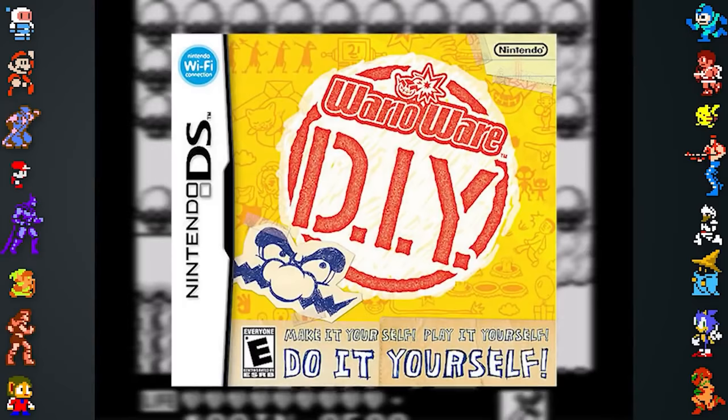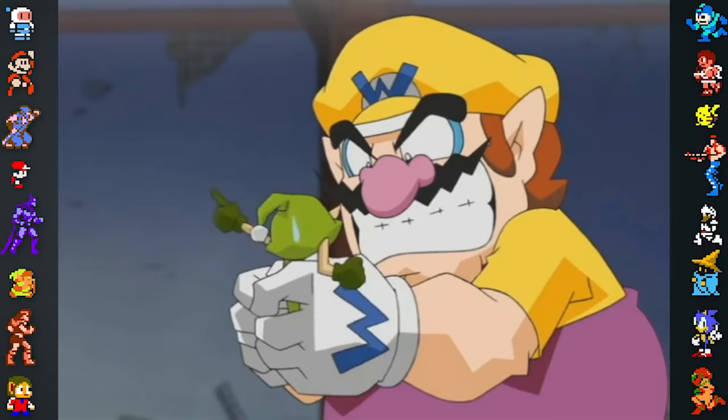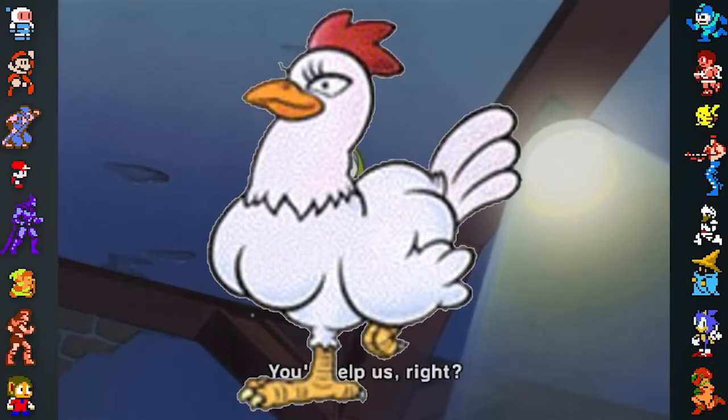Wario's also said to have something he cares about even more than money — a pet. In Wario Land 2, he has a pet chicken simply named Hen.